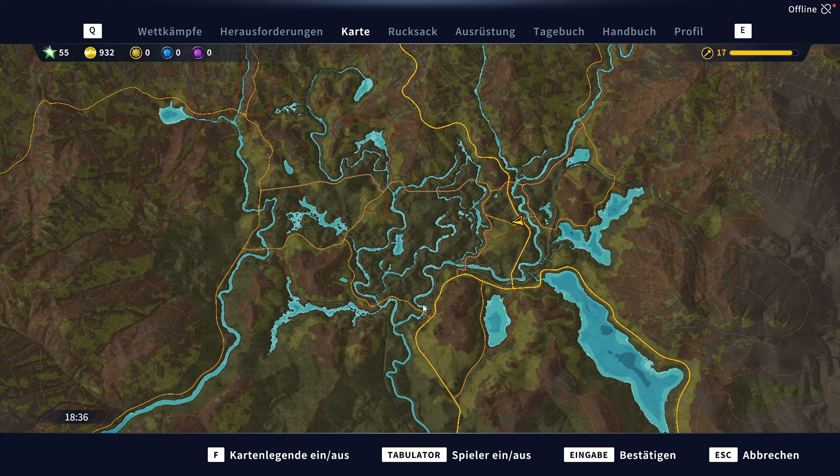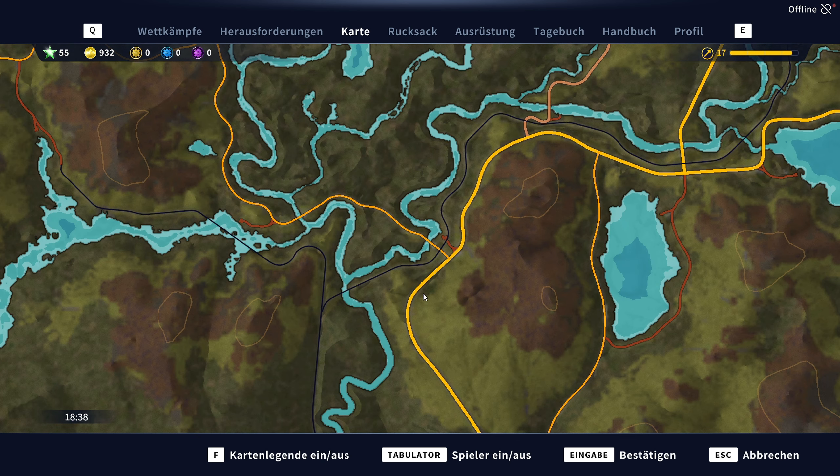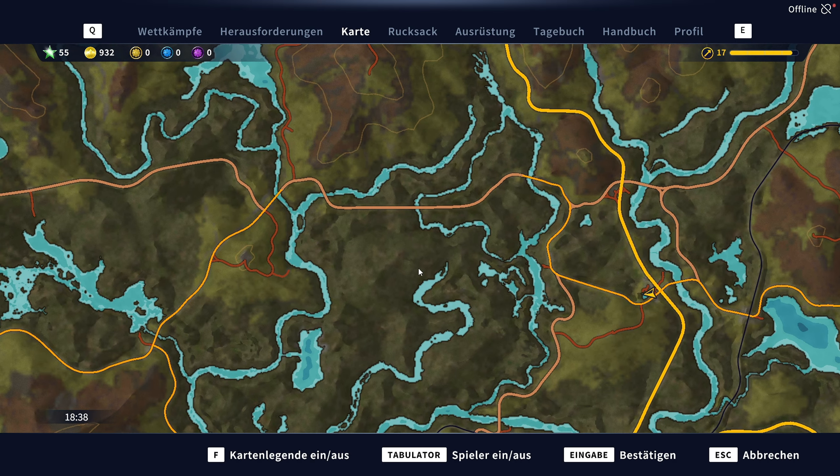Ganz in der Nähe von meinem aktuellen Standort gibt es einen super Standort, um diese japanischen Süßwasserkrebse zu fangen. Ich verrate jetzt nicht allzu viel davon – ich sage nur, das ist so ein bisschen weiter westlich von meinem Standort. Da kann man mega gut die kleinen Tierchen rausziehen und auch eine ganz gute Wertung kriegen. Die entsprechenden Stellen sind natürlich Stege – da erzähle ich ja nichts Neues.